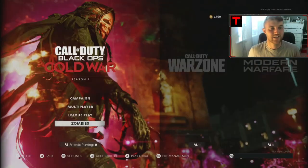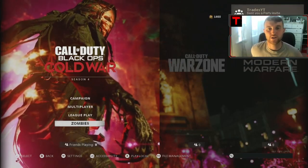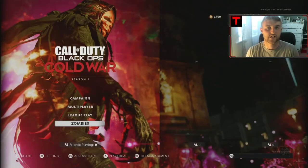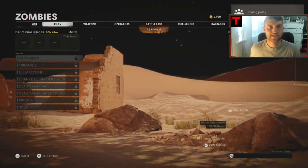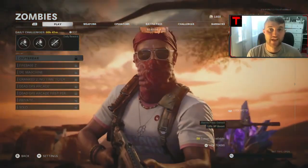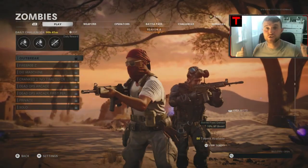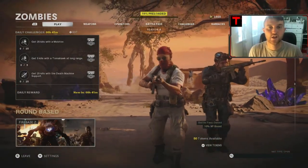Once your friend invites you to a party, accept it. If you get a 'game session no longer joinable' issue, then accept it from the console invites. You'll be taken straight into his lobby, which is exactly what we want. Once you're in your friend's zombies lobby again, he needs to start up a private Firebase Z. Once he's started up Firebase Z, we'll go over the next steps. Pay attention to the loading bar.